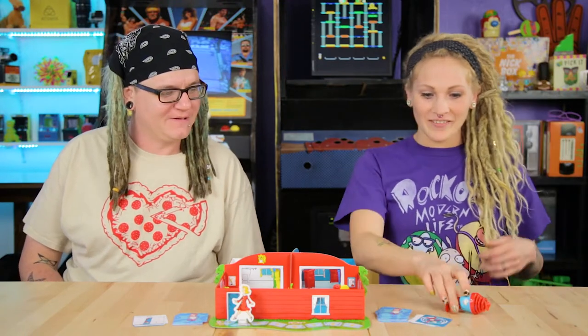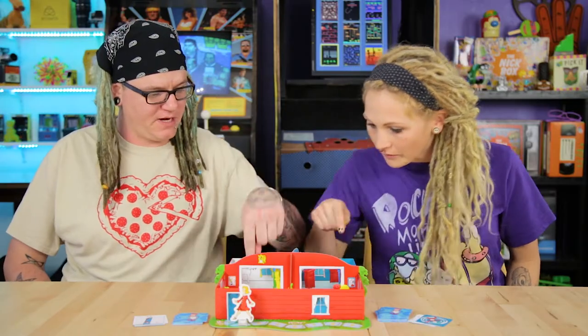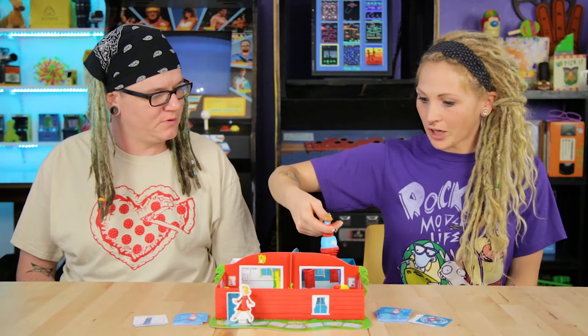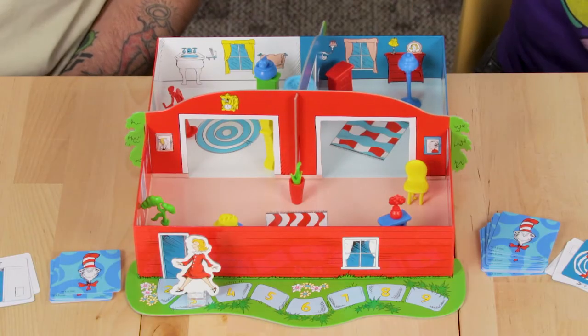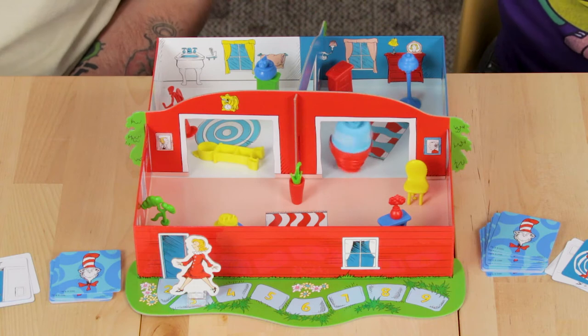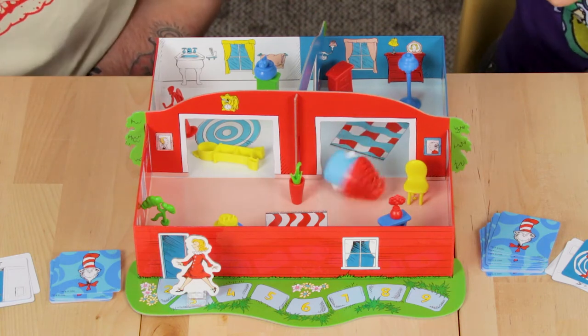This is going to be the shortest game ever. Oh, there we go — Thing 1. It's blue. You put this down on the blue space — in the blue room. There's blue room, white room, and red room. You put it on the rug and spin. Destruction! It's going to take out the whole wall of the house. Oh crap, he's not done. Oh no.